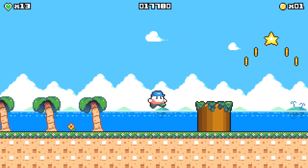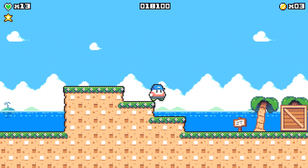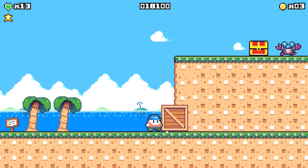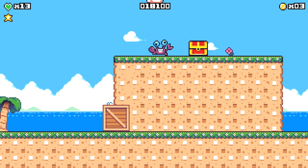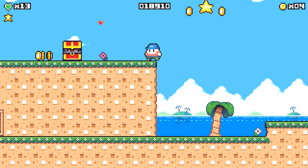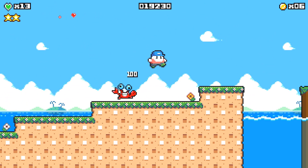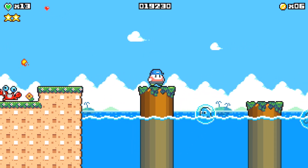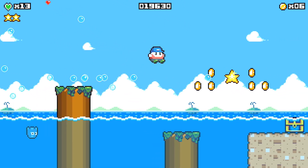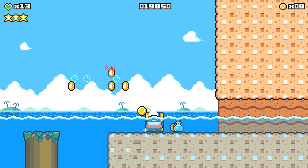Level five: make your way to the right and collect the first star right here. We need to push this box to the right so we can climb up on this mountain and open the chest to get a star. Collect that star at the top, then continue to the right. Be careful of these little red crabs — they throw fireballs and are pretty annoying, so just make your way to the right. Make sure you collect the third star here and open up the chest to get the mage outfit.